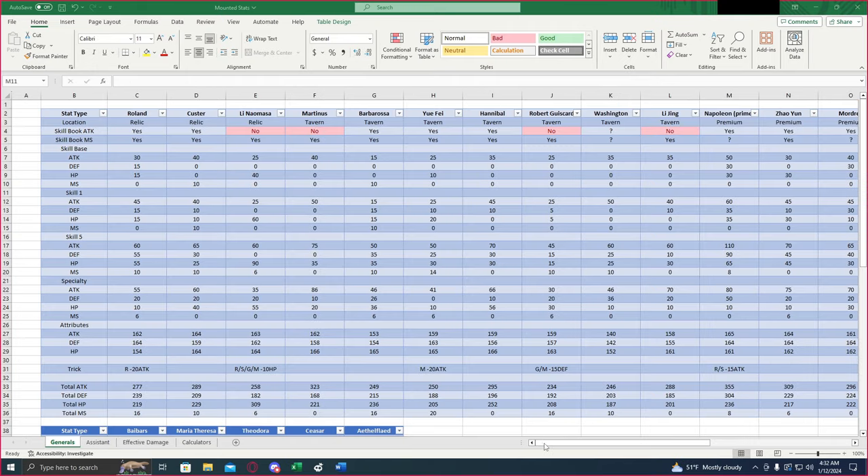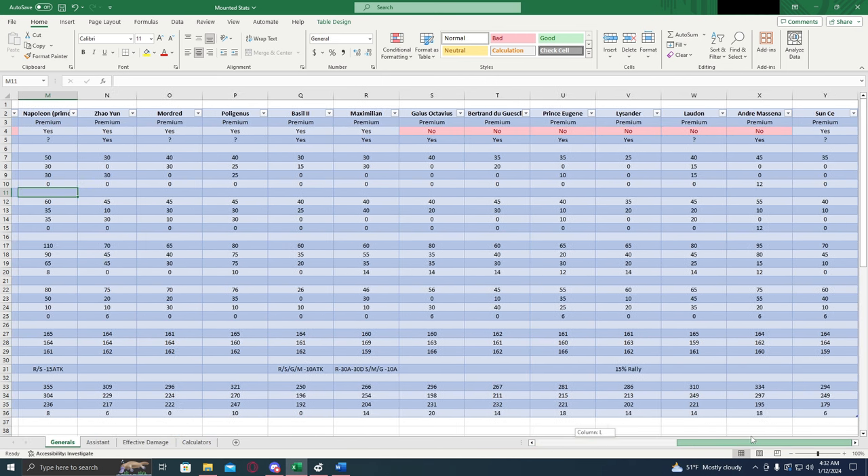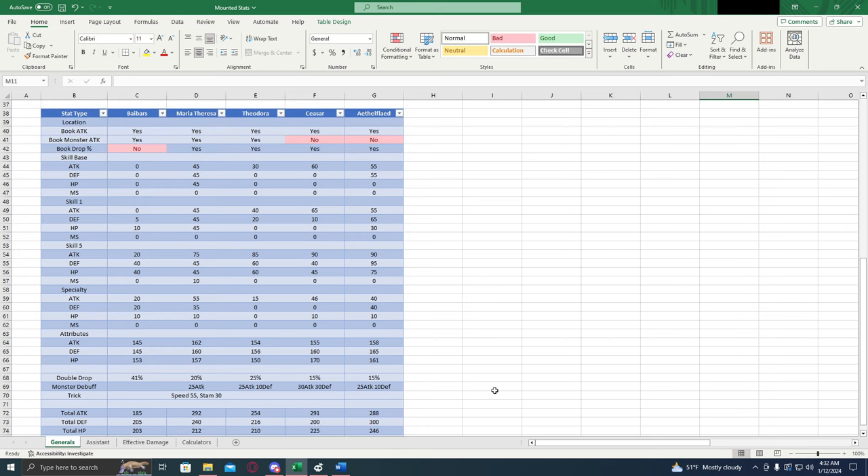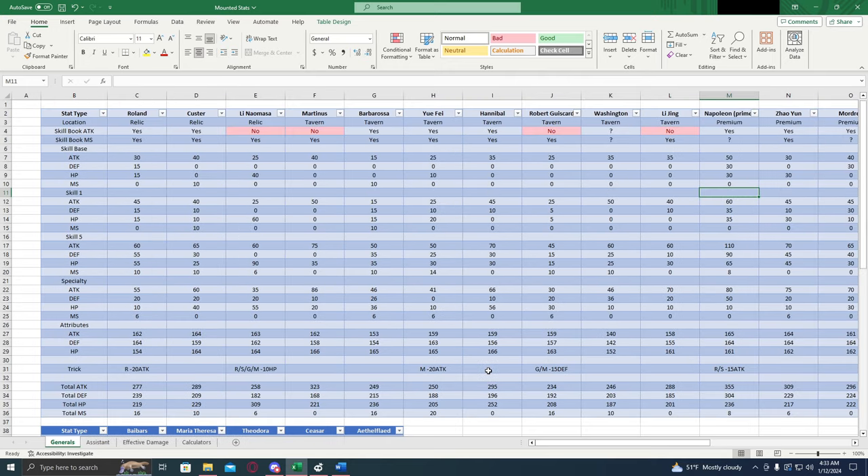Now, first we are looking at the overall stats for the generals. Down here I have the stats — if you want to pause and look at these, we're not going to be talking about these today, that's going to be a separate video entirely. We're just going to be talking about the PvP generals. Let's start with looking at the tavern generals. First up, we have Roland, who right off the bat, we're just going to say he's the best free general that you can get. Let's compare him to Hannibal. You can see Roland has 277, 295 for Hannibal, 0% march size vs 16% march size.